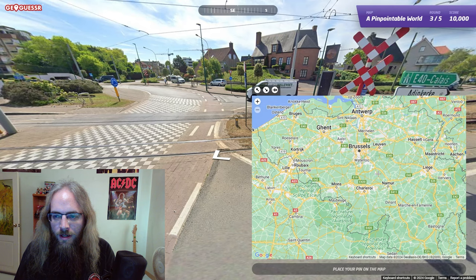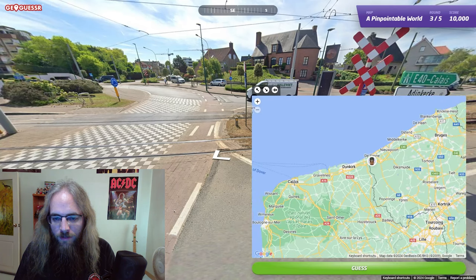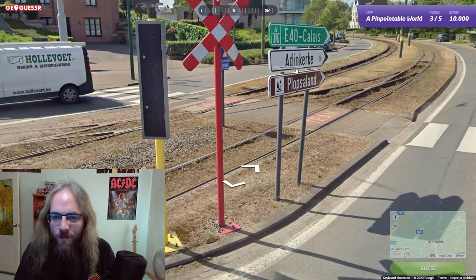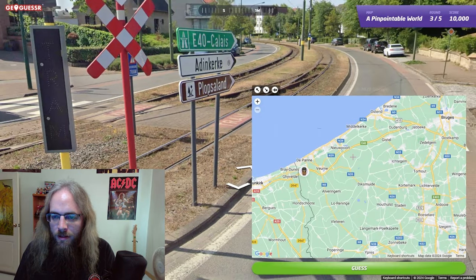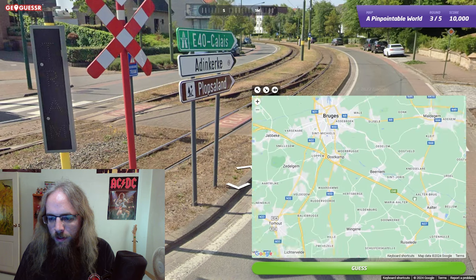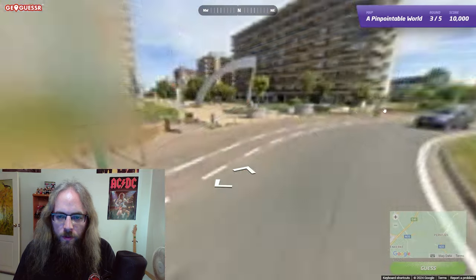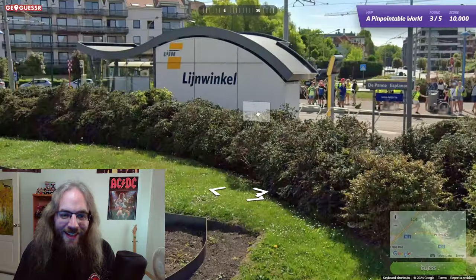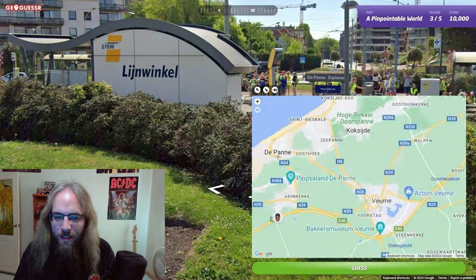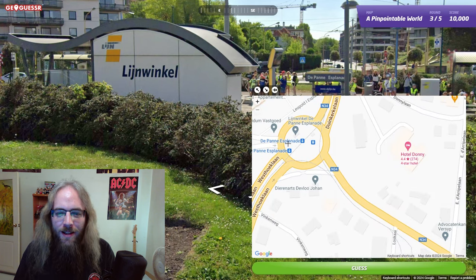How about that city? E-40 — Calais? Well, we'll just start at one end of the E-40. That's actually in France. It looked French, but they speak French in Belgium. I don't know if these are the names of cities or not. Adenkirk? Let's look along the E-40 here. I feel like I'm getting too far. It is a moving game, so we can move. Depan — right here. There is a roundabout here and there is a train going through it. It's gotta be this. Depan Esplanade right there.